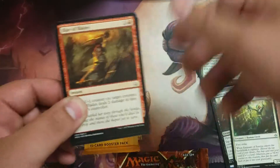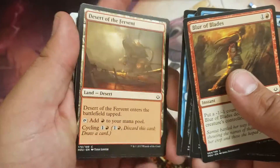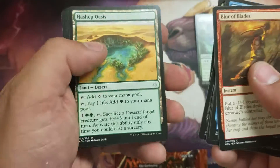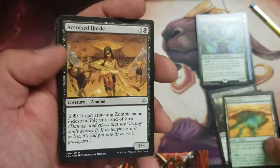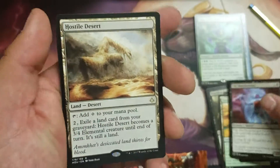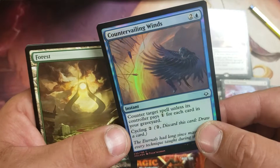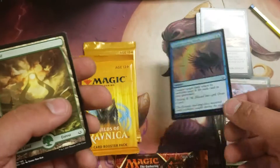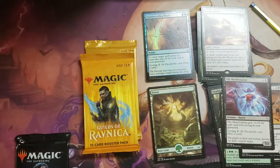We'll go Hour of Devastation as well — maybe we'll get a lottery card, that would be sick. There's nothing really exciting in the commons and uncommons. We got a Hashep Oasis, a Cursed Hoarder, a Vile Manifestation, Hostile Desert — that's not too bad. And our first foil is a Countervailing Winds, which is just a cycling card for four. That's pretty sweet — probably the best card we got so far.